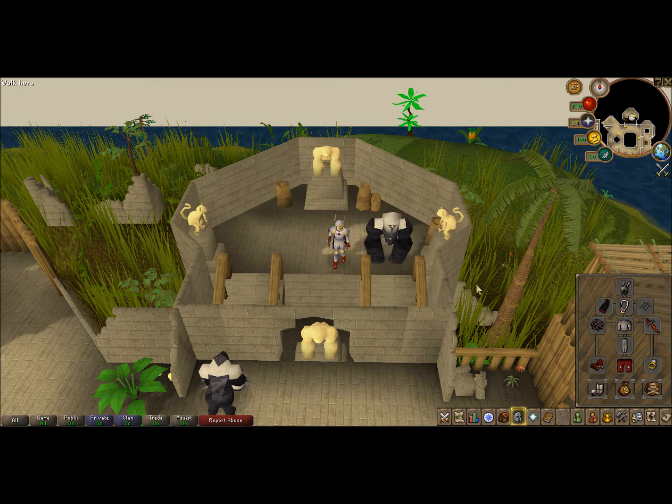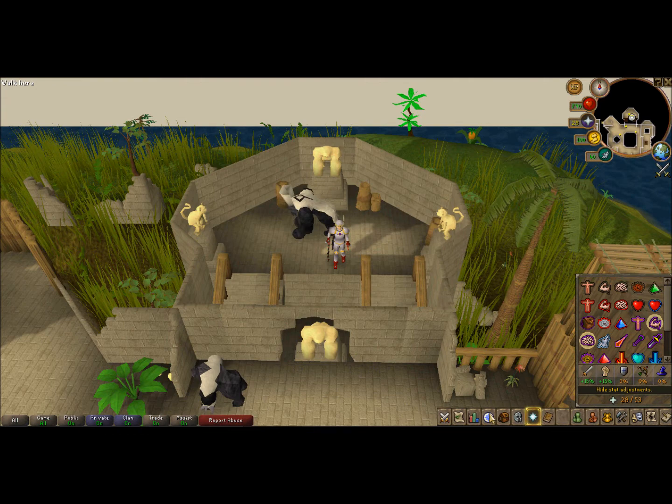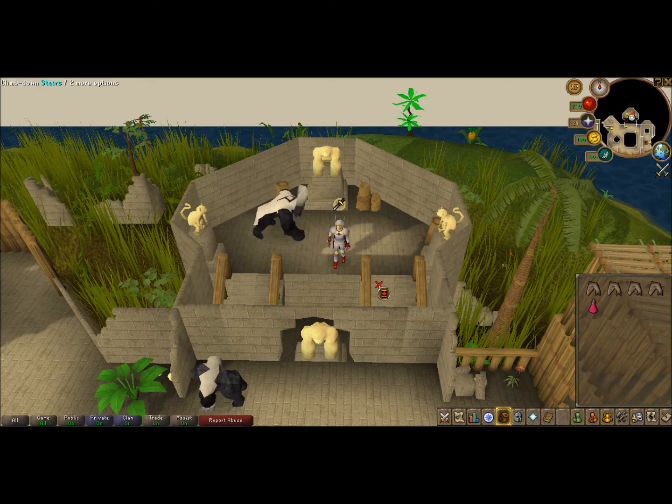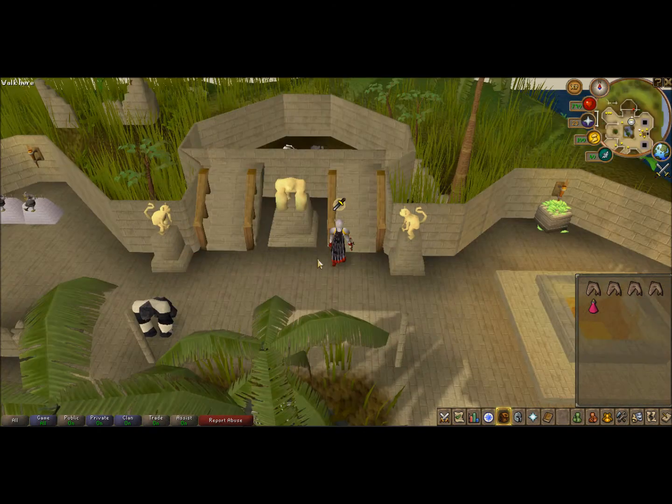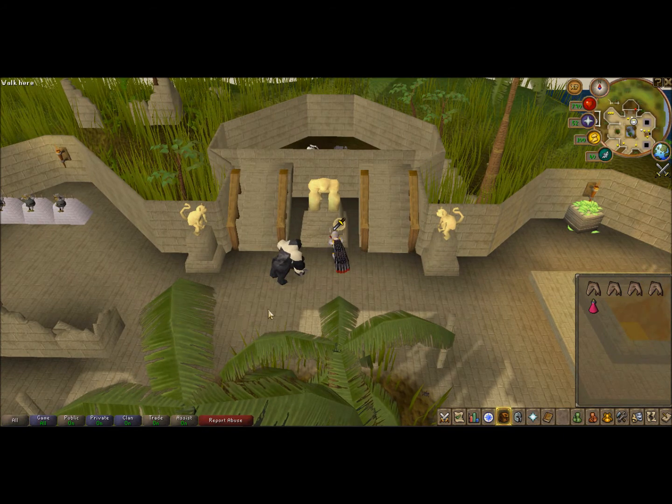I have a Ring of Life in case my prayer runs out and I almost die. I pray Ultimate Strength and Incredible Reflexes along with Protect from Melee. Some people just pray melee, but adding Incredible Strength and Reflexes will allow you to get better XP.